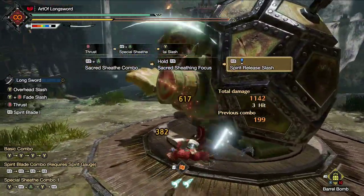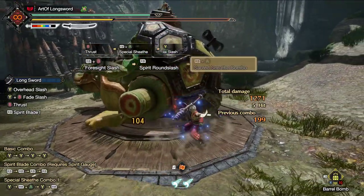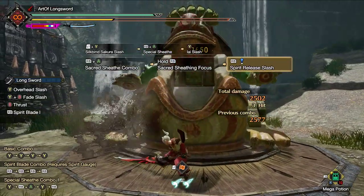After you complete the full charge, you actually have two options. The first one is going into 4-Stat Slash and getting your Spirit Level back that way. If you have enough time after the big hit, you can simply go into your Spirit Finisher again.